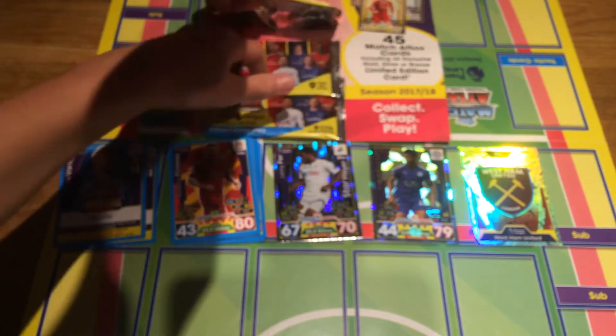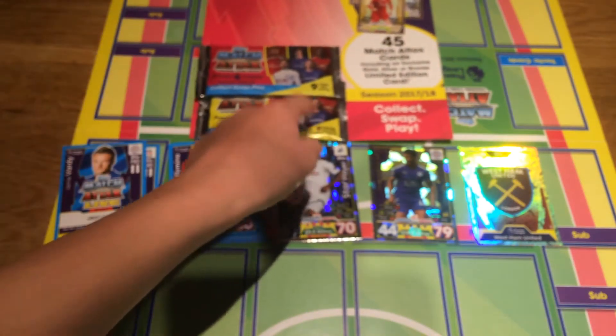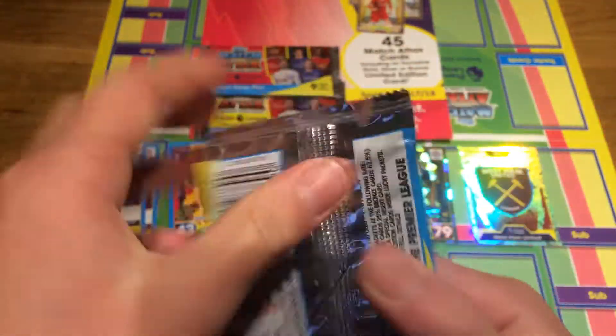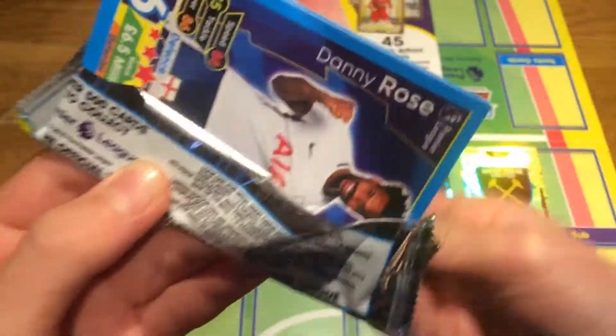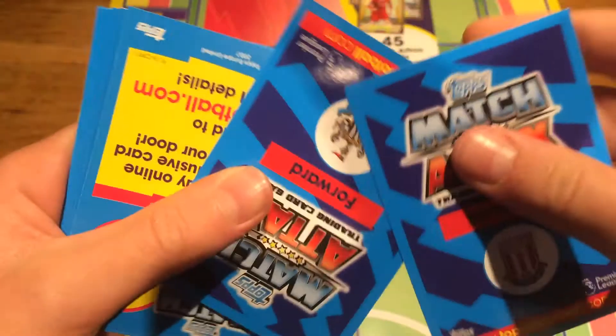Now the yellow pack - and as you know, it says it includes the limited edition card, so that's where the limited edition is. Let's see what we get - and we've got the player here and it's Danny Rose, and I think that's a need, so that's very, very nice.